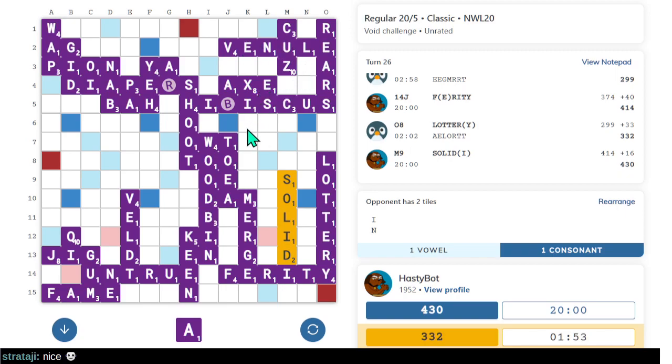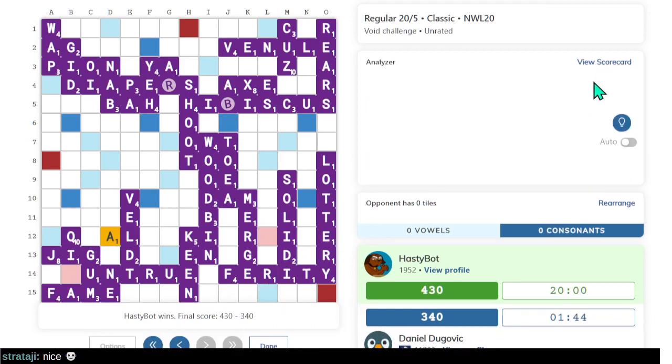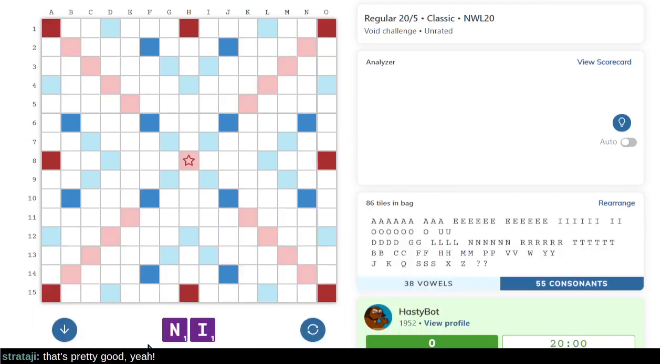Strictly speaking, if this were a tournament game or super serious, we should put more effort into trying to win, but it's okay. We got within 100 points of Hasty Bot — that's decent. What did I miss this game? Everything — but let's pull up the analyzer. You can use comma and period to navigate the move list.